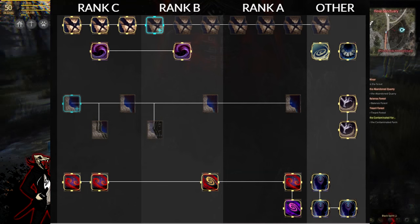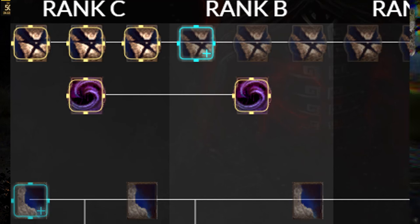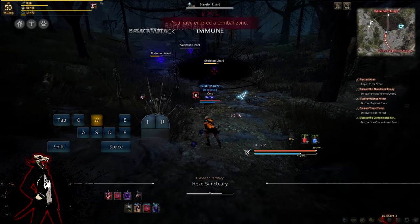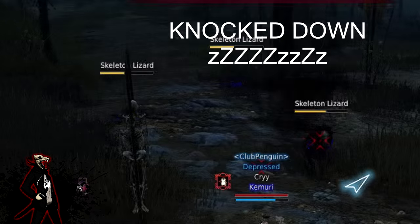For this build, I barely use any Dark Splits. One very important thing in this game is knockdowns, because knockdowns help you pull off powerful combos without being stopped, and they also combo with down attacks.